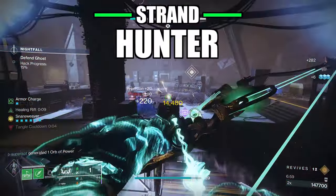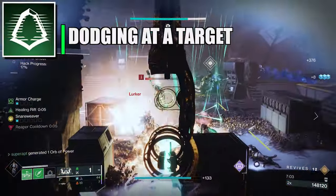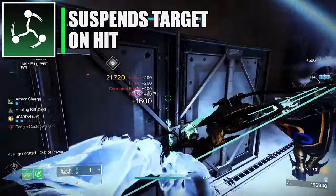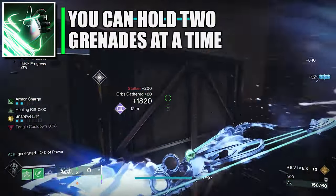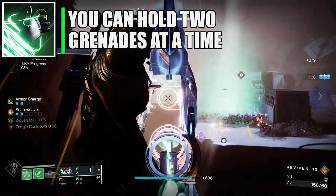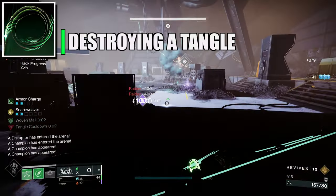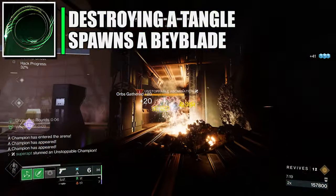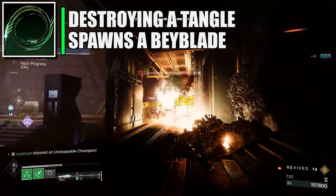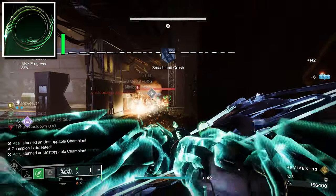Now let's head to the fourth build — the strand hunter. For the abilities go for Gambler's Dodge, and for the grenade use Shackle Grenade. For the aspects: Widow's Silk gives you an additional grenade charge, so you'll have two Shackle Grenades. Whirling Maelstrom — defeating a tangle summons a strand blade that damages targets and emits unraveling projectiles when defeated.